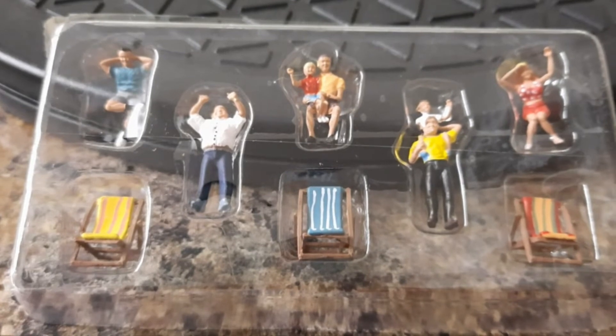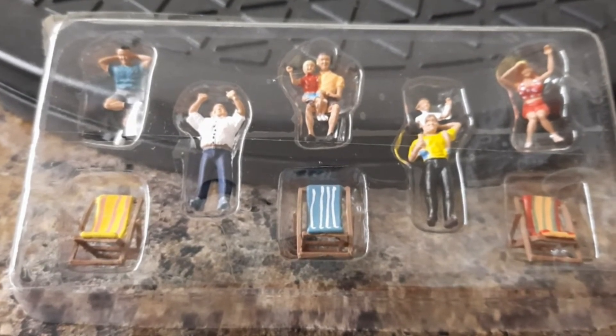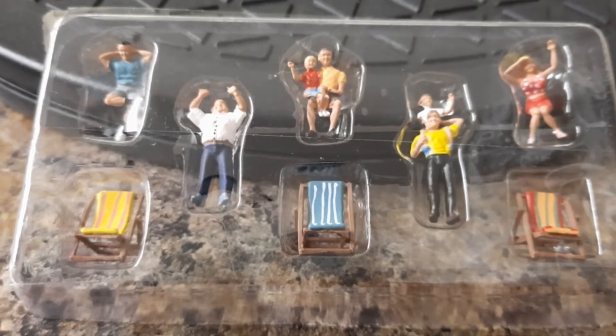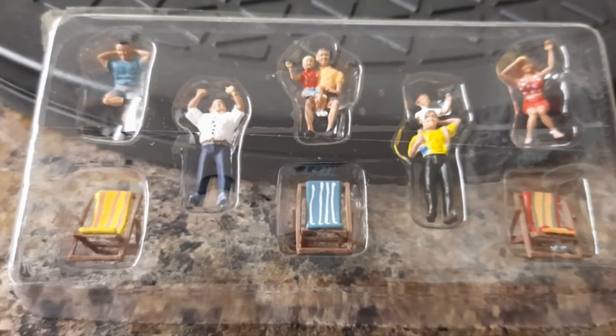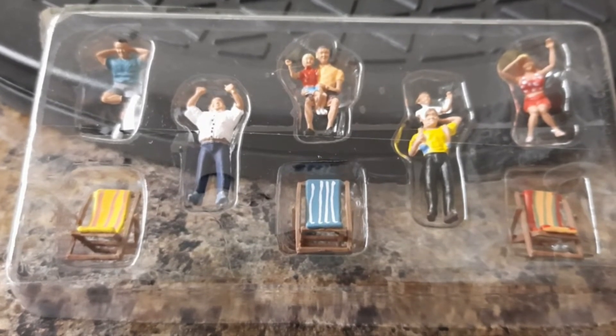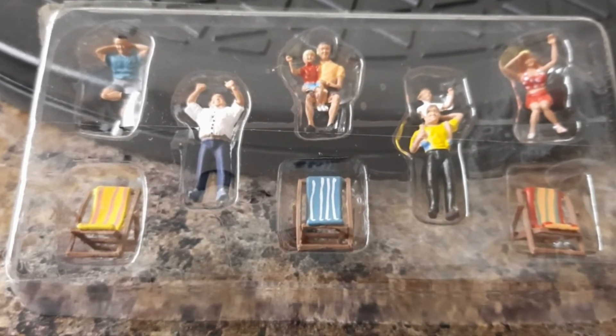This is pack number five, which is A1881 — Spectators. There are eight items in this pack and if you're going to buy it individually it costs you £9.14 from the Model Centre.